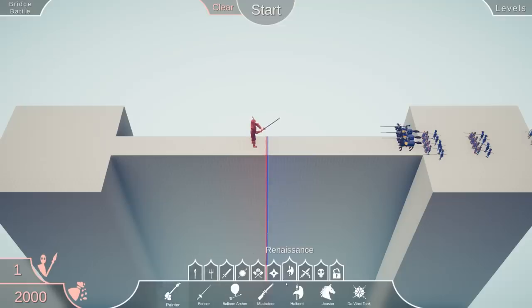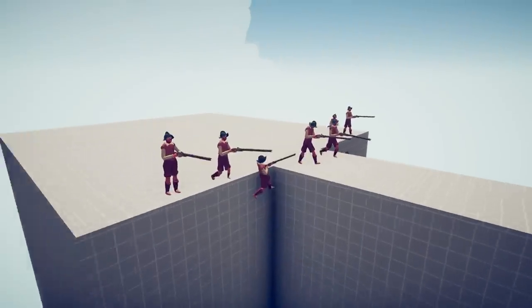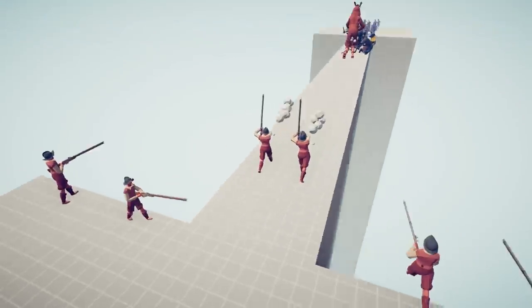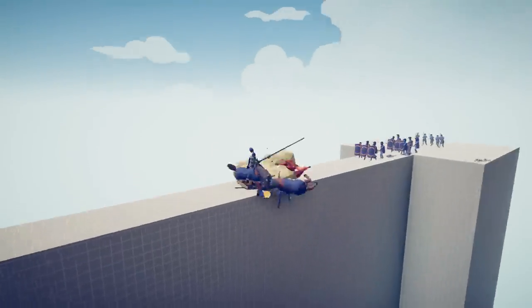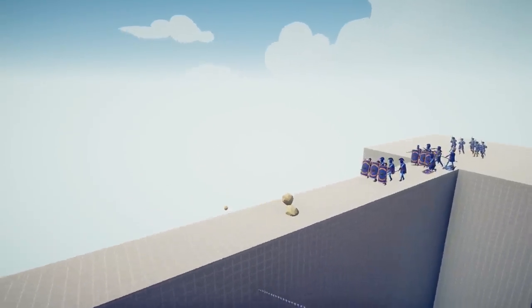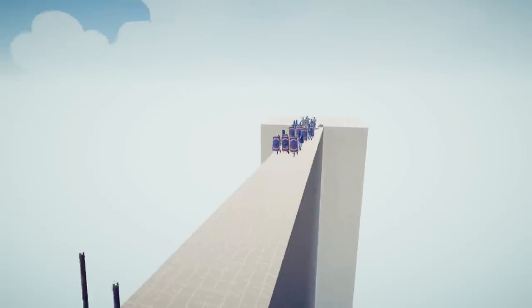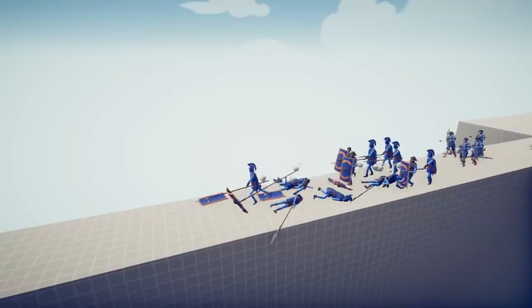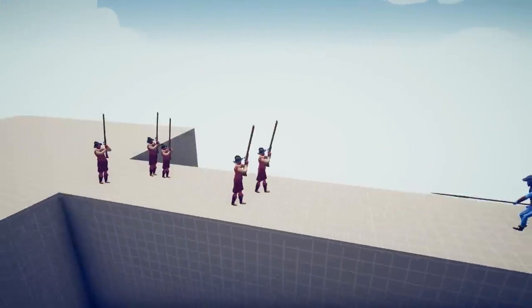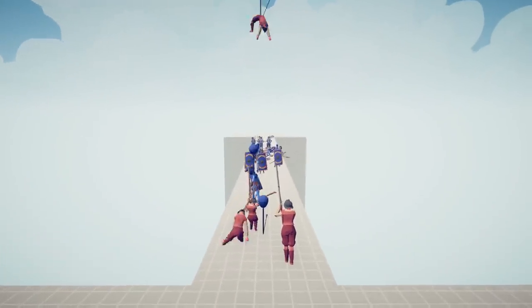I'm gonna have a samurai giant hold the bridge and then just a couple muskets — I hope they can fire and don't walk off the cliff. I just lost two units to my own placement errors, but I still think we win this. The samurai giant fell off though. It's not working out the best so far, but if our musket balls can penetrate some of these guys — yeah, we're gonna lose.